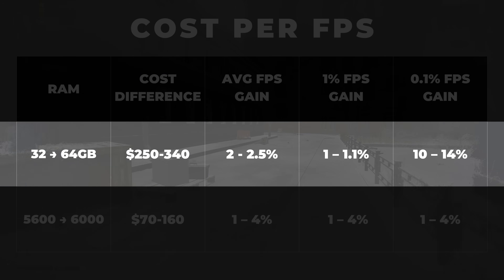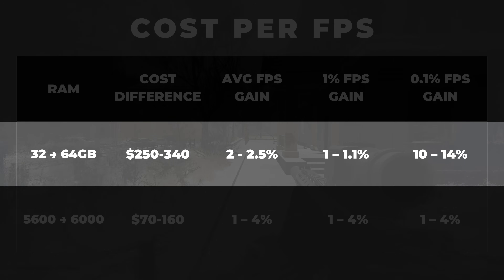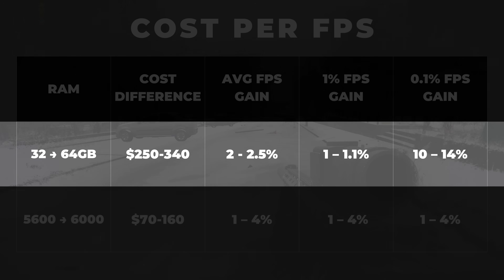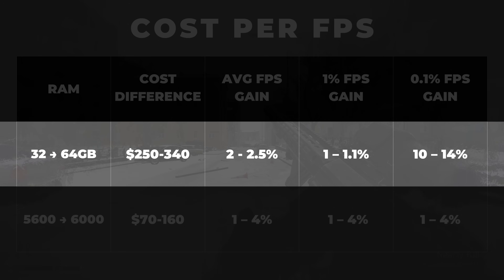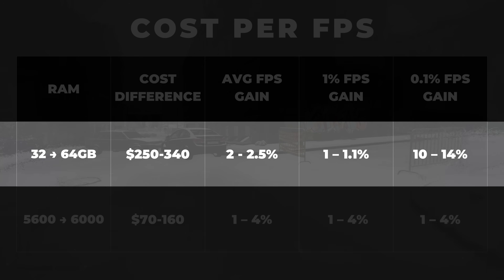Where capacity really shines is in the 0.1% lows. We saw a 10–14% improvement there, and that translates directly into better frame time stability, fewer sudden dips, and smoother overall gameplay. If you've ever felt those tiny stutters in Tarkov during a raid and you're on 32GB, that's where that extra memory helps smooth things out. While the average numbers don't jump off the chart, the worst case scenarios get a big upgrade. And for a game like Tarkov, I think that matters a lot.